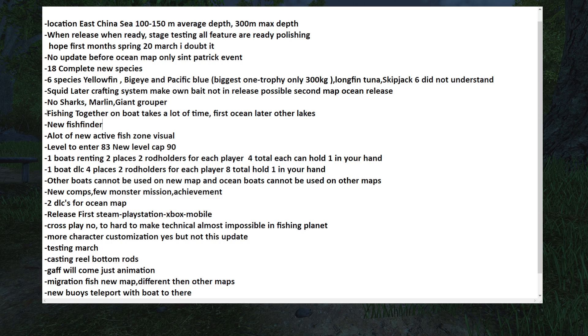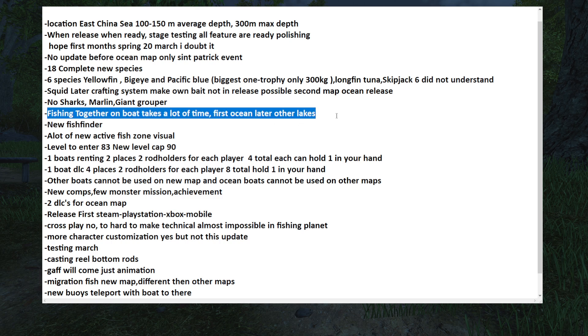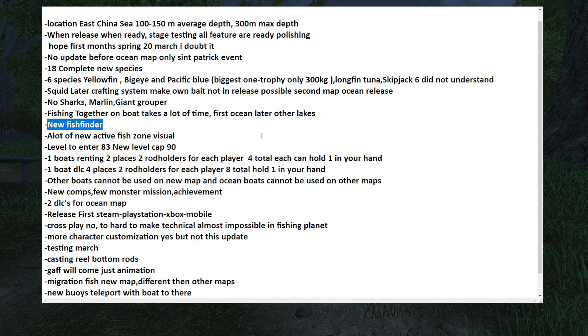There will be no sharks — that question came up a few times. We are going to get marlin and giant grouper. Fishing together will be available in the ocean map — you can sit in a boat with more than one person — but it will not yet be in the other maps, though it will probably come to those later. We're also getting a new fish finder, which was a secret and couldn't be discussed further. There will also be a lot of new active fish zones visually, so you'll see more environmental cues indicating where fish are.